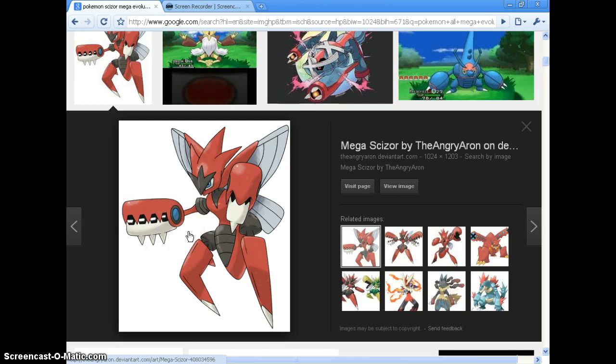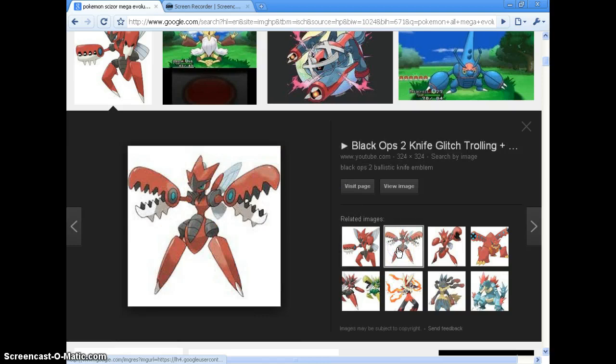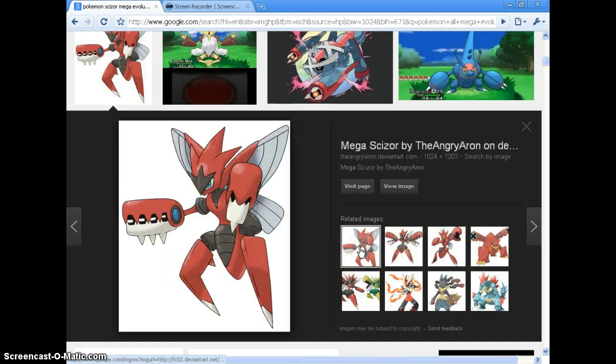Number two, I think, is awesome. Scizor — Mega Evolution Scizor. He's got chainsaw hands, he's awesome. So he's got chainsaw hands. I don't really know much about him, but I think his wings get bigger — yeah, his wings get way bigger. So yeah, that's all I have to say about Scizor. He's pretty okay.